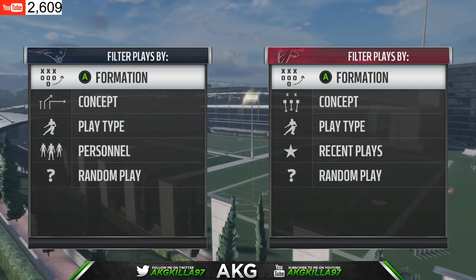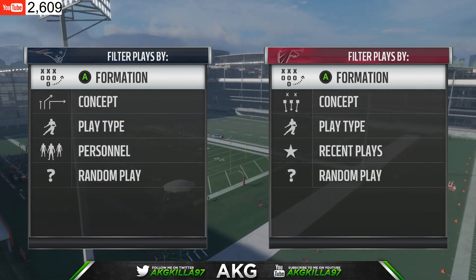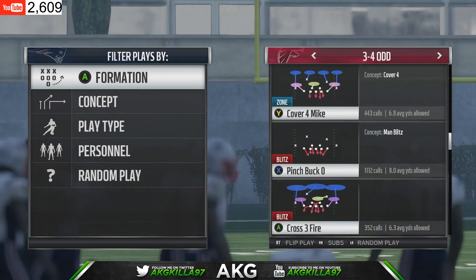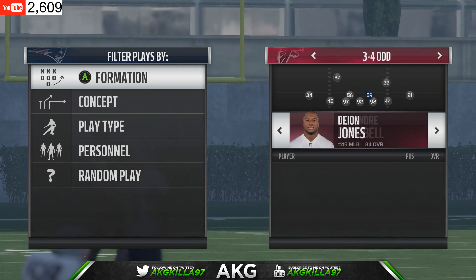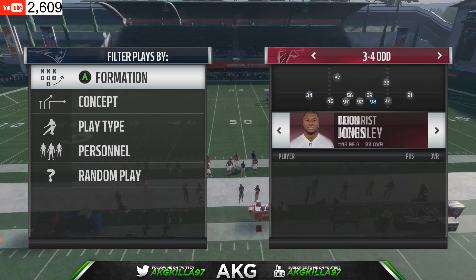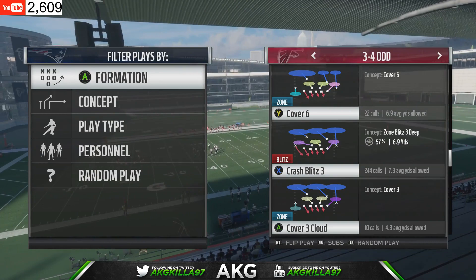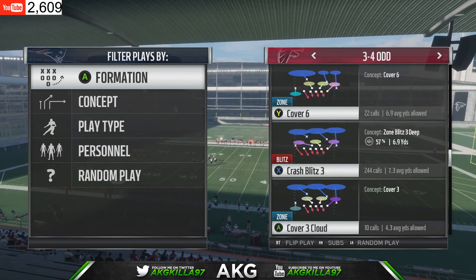What's going on everybody, it's your boy AKG bringing you today's defensive strategy — my two favorite looks out of Cover 3 and Cover 2, one out of 3-4 Odd and the other out of 4-3 Over. You want good block shedders on your D-line, good coverage linebackers or speed. If you got 91-zone corners, great; if not, just get some budget options. Before you continue, drop a like — it helps me grow on YouTube.